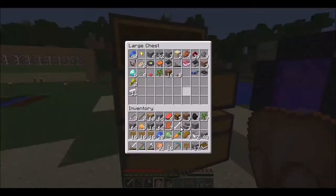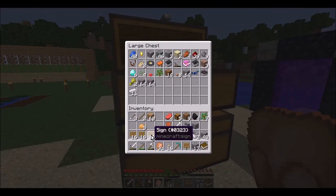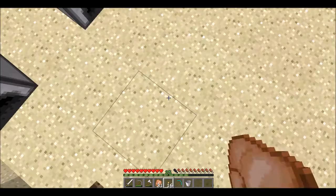Going to empty out the stuff I currently don't need — cobble, mossy, signs. Pretty much just clear all this out. I'll be keeping this and this, and a water bucket for the obsidian of course.